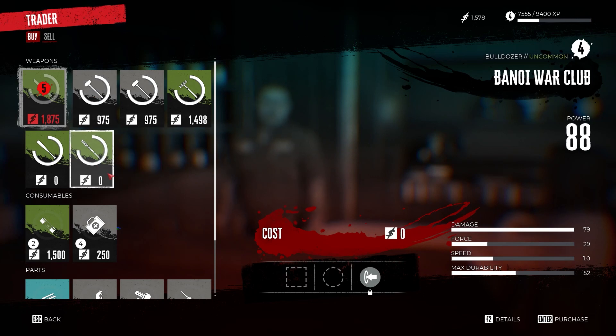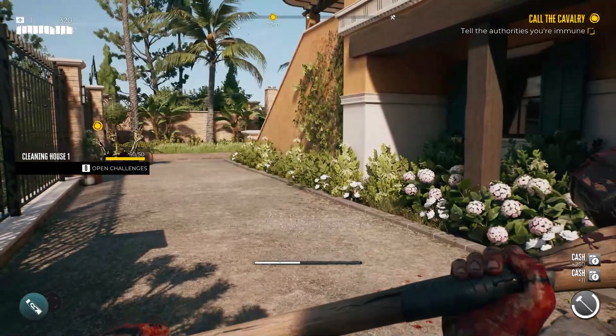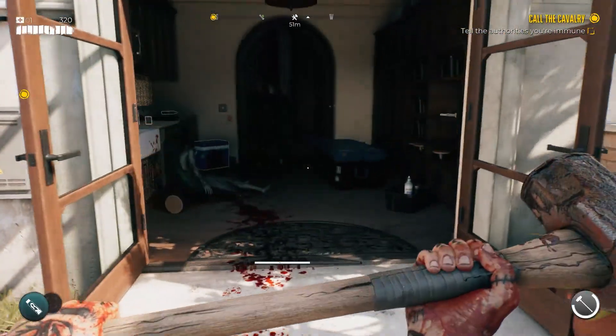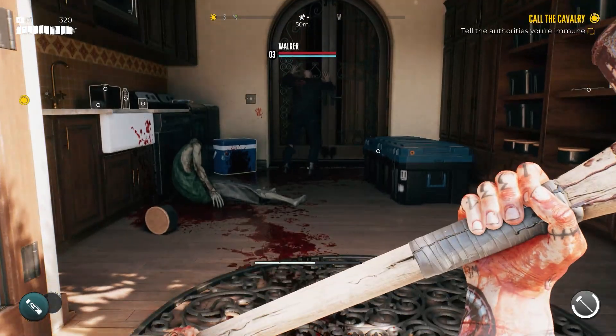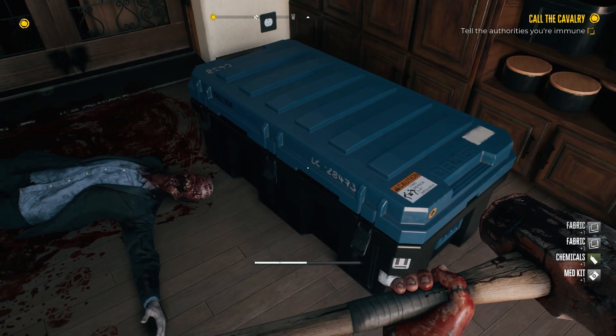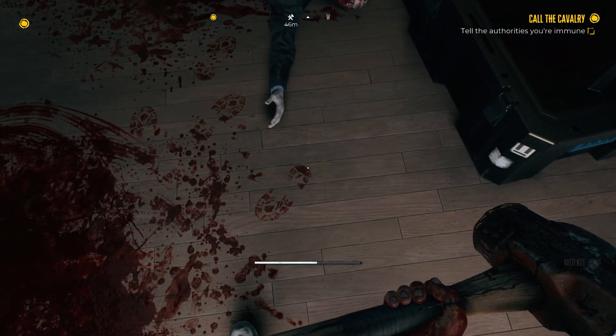In fact, only from the traders and their consumables you will be able to buy the fuse boxes. After you buy one, you have to go back to the location where you found the fuse box and insert the fuse inside it. The main loot behind these doors is inside a blue crate that contains an epic or rare weapon.